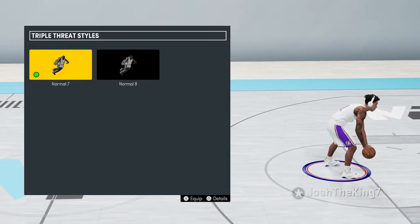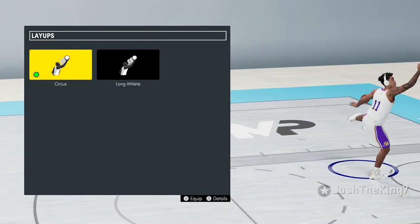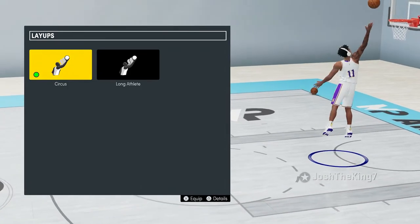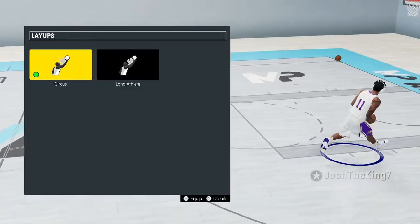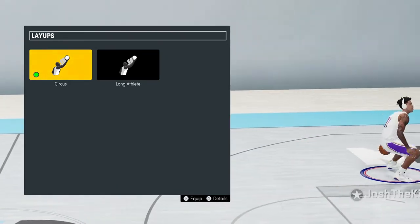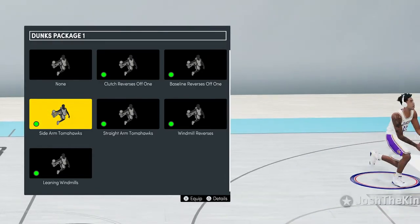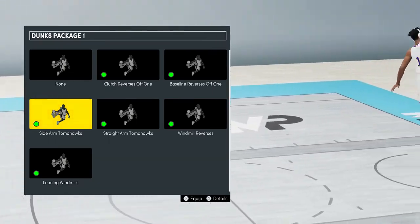For triple threat styles, I feel like Normal 7 is the best looking one. For my layup package I used to use Long Athlete but now I use Circus Layup — the layups look a lot nicer and the hop step animations are a lot better, like the Jamal Crawford hop step. Hop steps were kind of nerfed with Long Athlete this year, but Circus Layups are more fun, look better, and the hop step animations are actually decent. For dunks I have 6 packages — 3 flashy dunks and 3 that don't really get blocked. The no-block ones include Sidearm Tomahawks, which are easily my favorite dunk package.